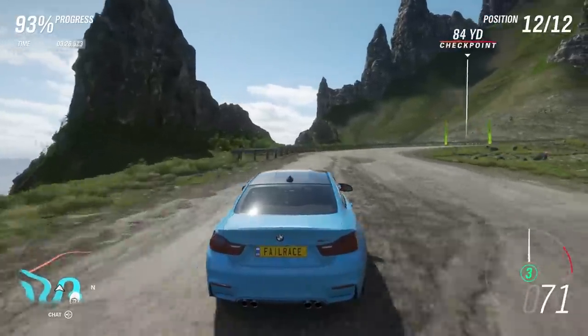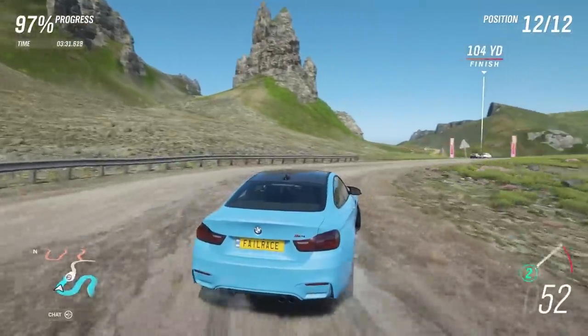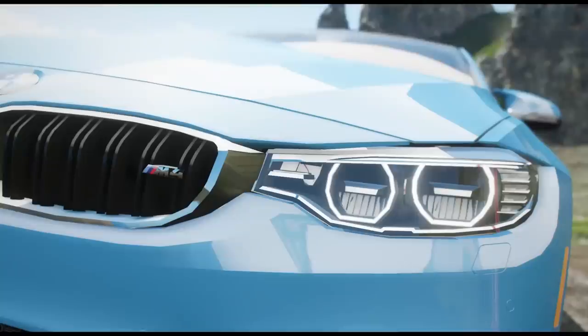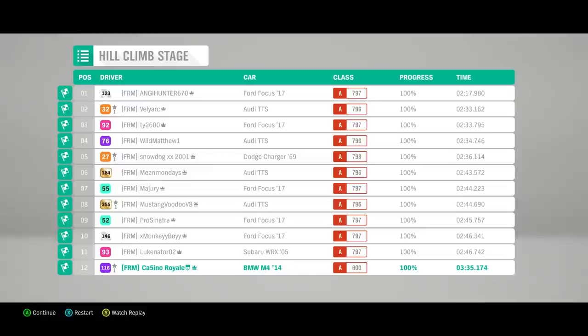All-wheel drive tends to bump the PI up a little bit higher, and while the traction out of corners is great, considering a lot of cars will be on race tyres and putting their power down with no issues, I don't think we're going to see all-wheel drive domination. I think small and light is potentially the way to go, as long as it's controllable. This has not been a great run for the M4 — a little bit too much oversteer in some places, giving us another 135.1.